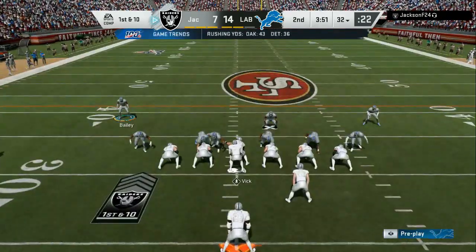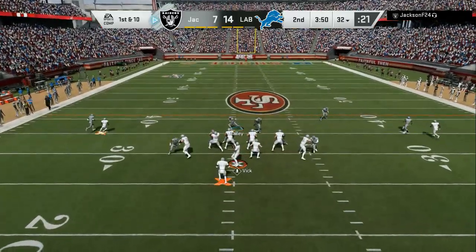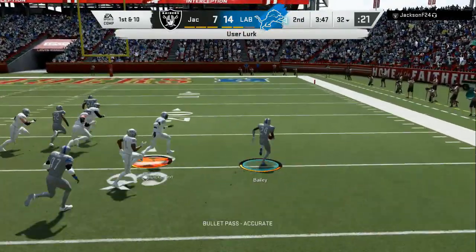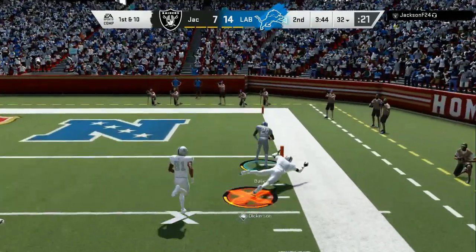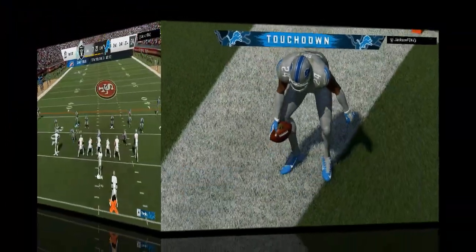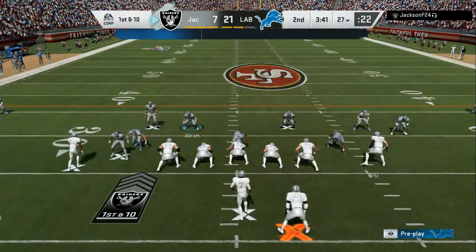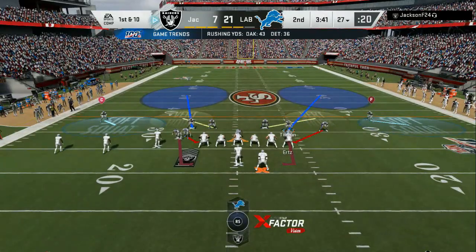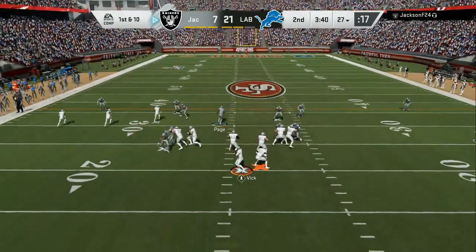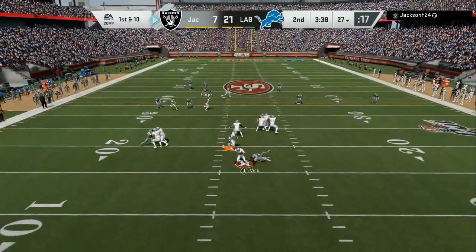Like I said, this is the 3-4 Even — very easy setup. All you've got to do is watch for long developing routes or slants across the middle. You have soft squats on the outside, so they play man coverage for about seven to eight seconds. You've got to make sure they can't streak you down the field, so that's why you've got to draw up the pressure.